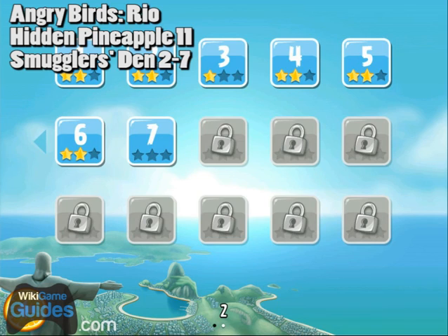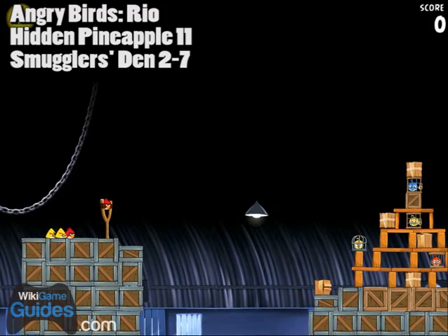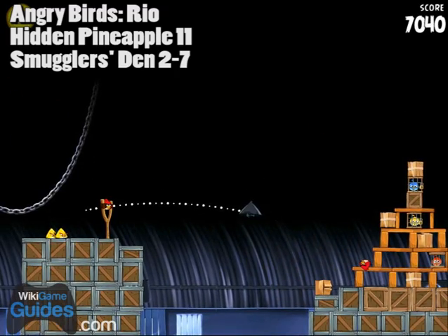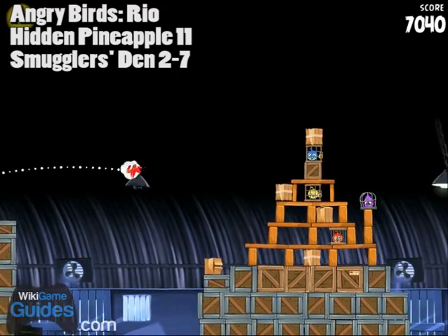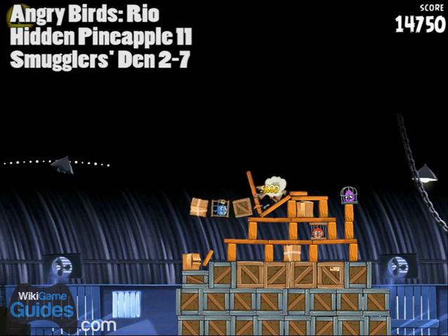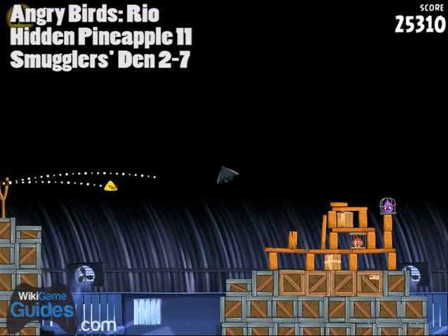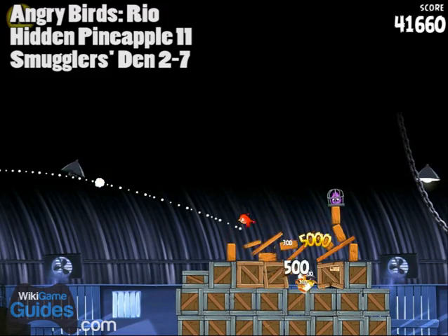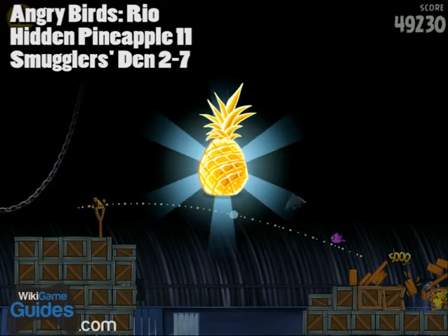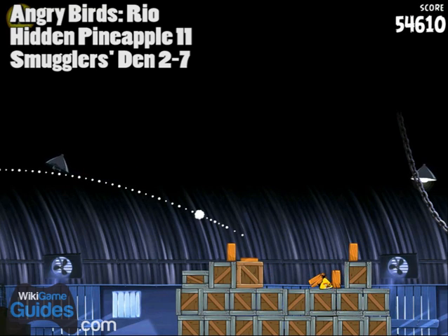Hidden pineapple number 11 of 15 is on level 2-7. It's located in the lower right part of this pyramid — in the box with the label on it. Use your red birds to start breaking through the pyramid; yellow birds are excellent at breaking through wood. If you clear a decent path you should be able to break in there and get to that box. That's number 11.